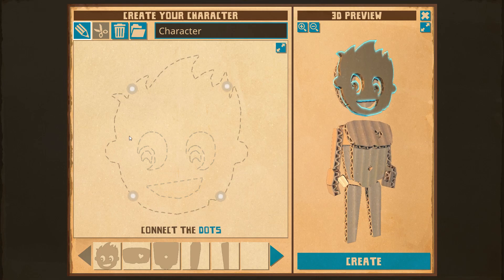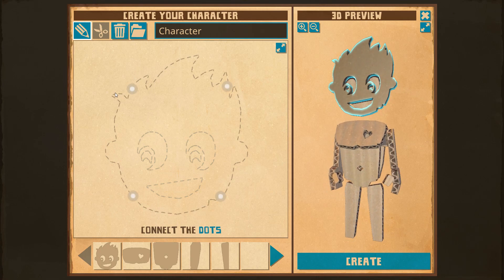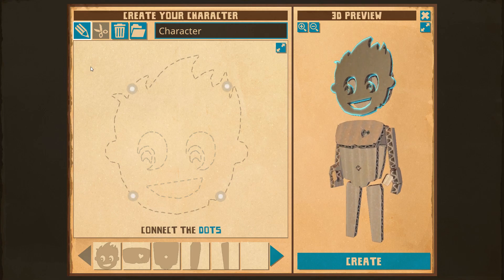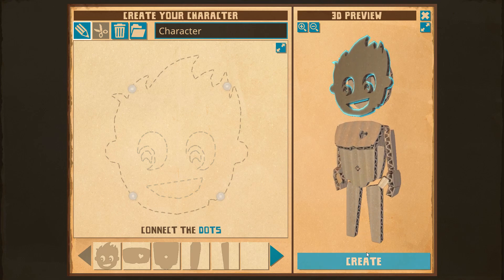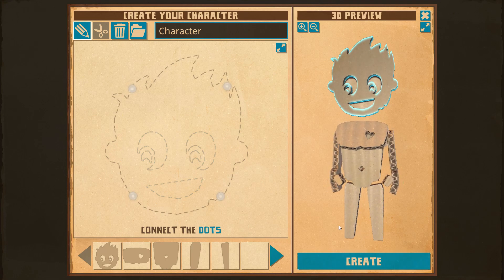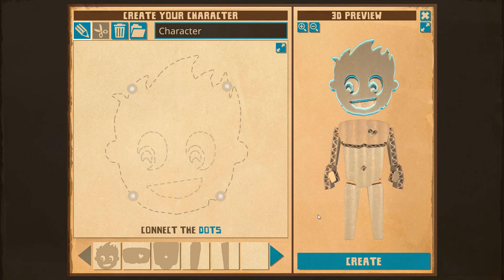So this is how you create your character. You can connect the dots and personalize this — make yourself whatever you want, a big blockhead if you want, or a potato like I would probably make. You can just hit Create and it will create your character. But let's check this game out, we're just going to hop in.